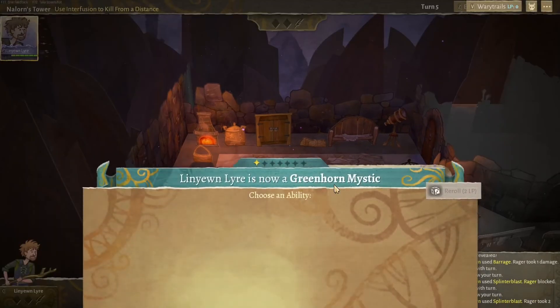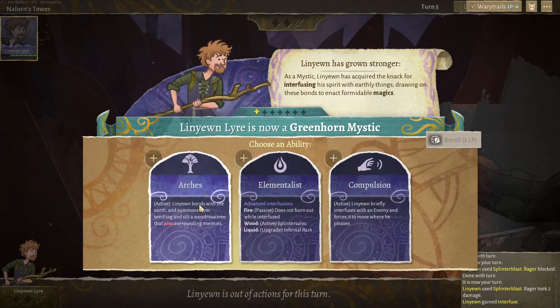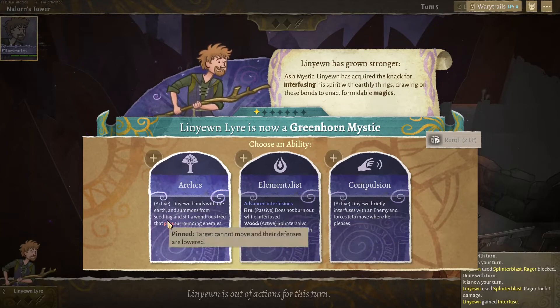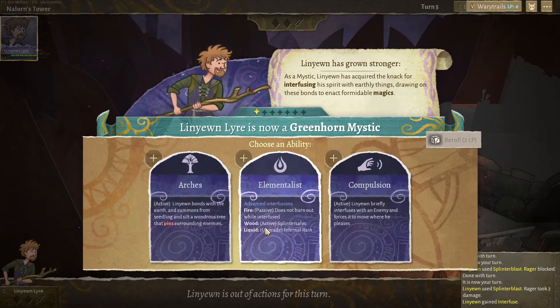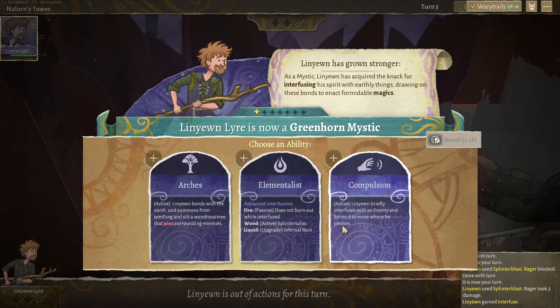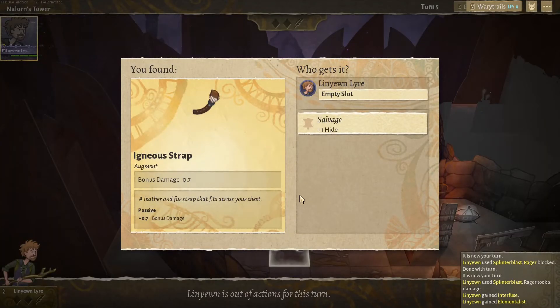Uniform mystic — bonds with the earth and summons from seedling and silver, a wonder's tree that pins surrounding enemies. Compulsion sounds nice but I'm going to grab elements because I know that works well, especially since we're going to need to use him as a form of DPS.